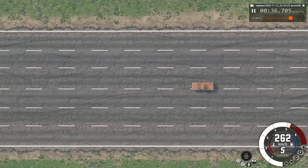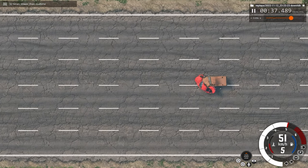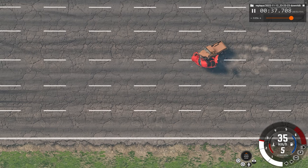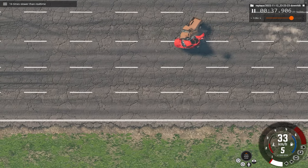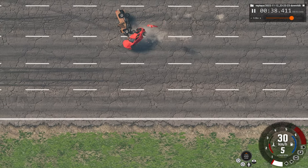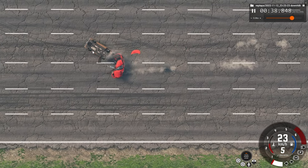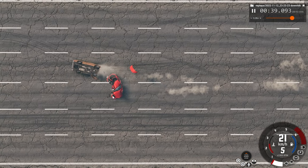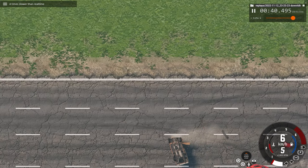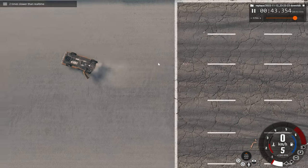Now we'll watch the same view but in slow motion. You can actually see some slight bending to the pickup truck after impact, and of course the car is hugely misshapen. That's where we impacted — left basically a hole. And we see some debris sliding along the road until we eventually come to our stop.